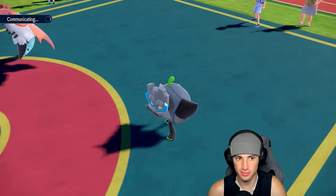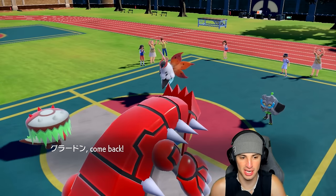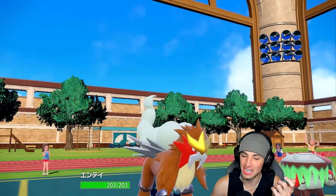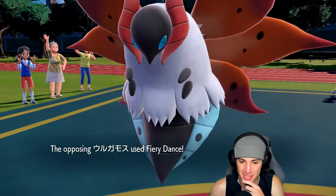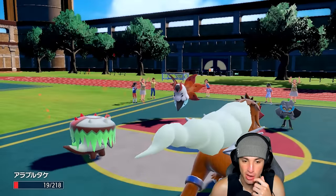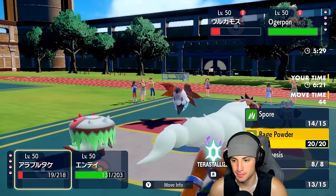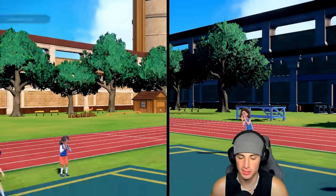There's the Brute Bonnet tail again — so funny, it's literally a dinosaur tail, I'm a big fan. He ends up going for Power Whip and Fiery Dance — he's trying to kill my Brute Bonnet, but Brute Bonnet's not going down. Brute Bonnet's getting off punches, not playing around today. Defense dropped — Rubanette. I'm going to Ice Speed — it's quite simple.